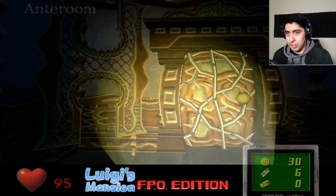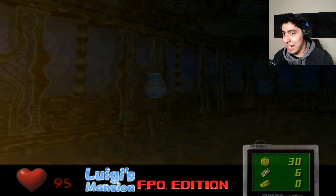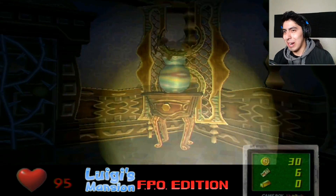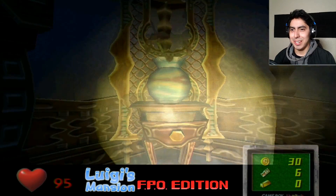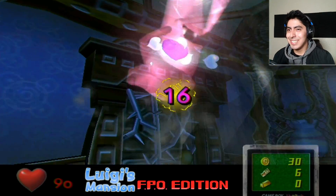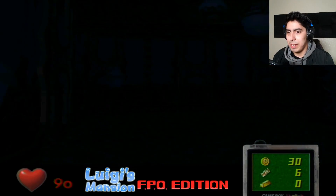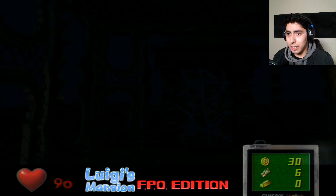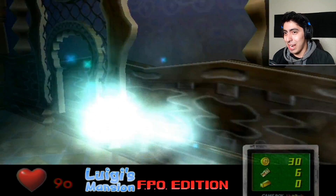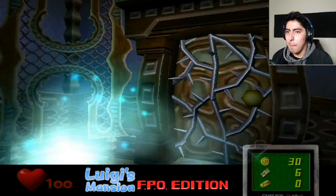Oh god! They just like putting spiked things behind me! I'm trapped! Help! In the anteroom! The fuck's an anteroom? I have no idea — I tried looking it up one time. Last time I did a Luigi's Mansion playthrough, I looked it up — it's just some space for people to wait. You little fucker! Come here! Get sucked! Nothing in there! Who puts nothing in there? Oh my god! Get away! It's kinda scary when they're right up close to you in first person.